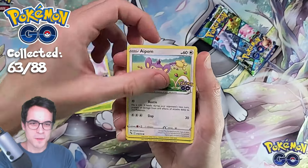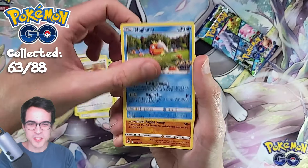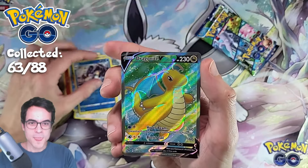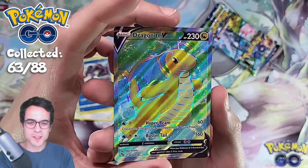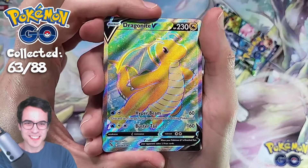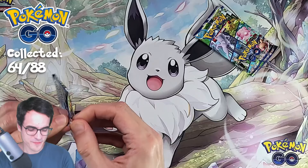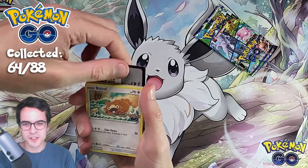Tin pack one: Egg Incubator, Ipom, Bulbasaur, Pidove, Magikarp, Onyx, Reverse Scalizopod, and a Dragonite V! Let's go! The tin is already better with the Dragonite V pull — that's an awesome looking card, very cool effect, a lot of texture. I love it.